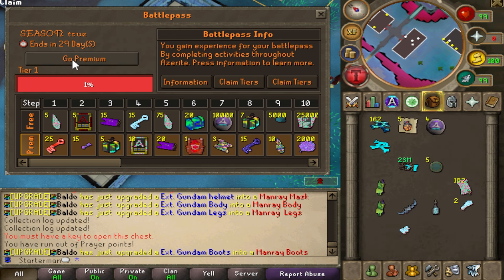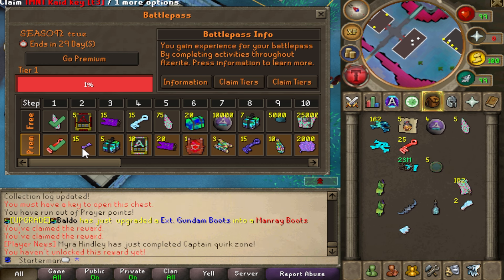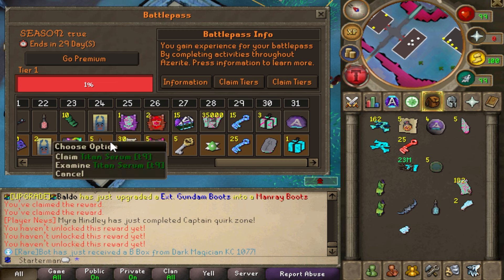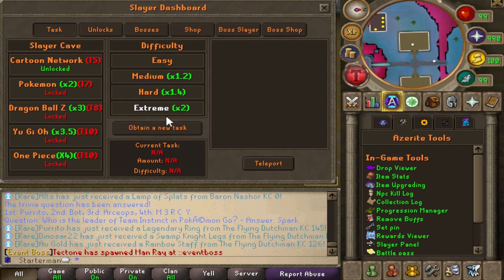You will also get a free golden battle pass, which has some insane rewards as you can see. You get this battle pass for free — you don't even have to pay for it. You can just get it through the ref codes.